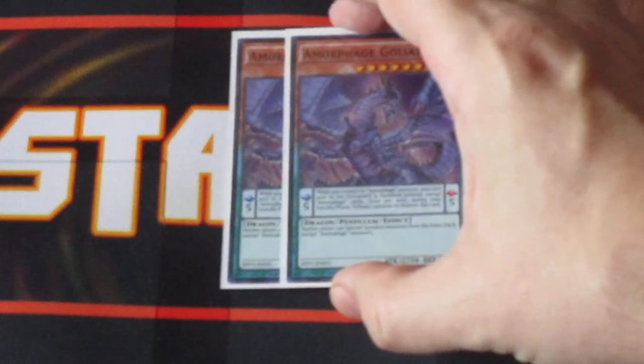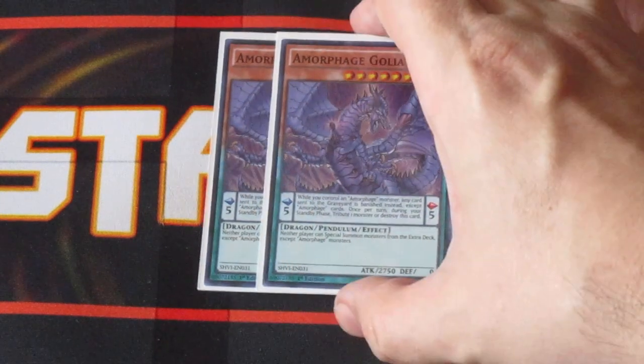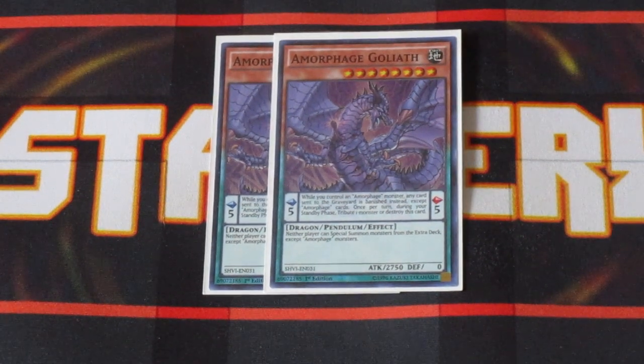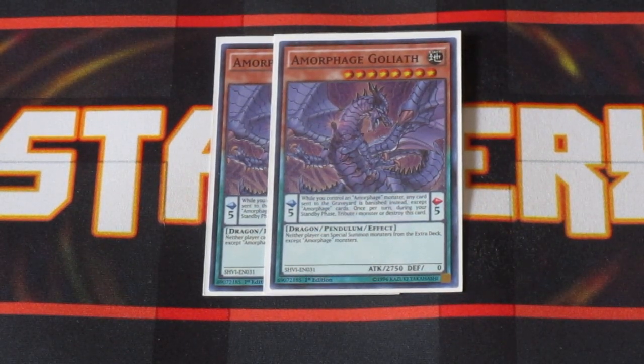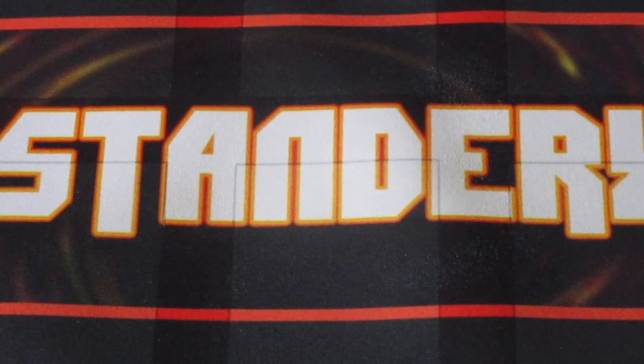Last but not least of the Amorphages, we're running two copies of Amorphage Goliath. This is the card I strongly suggest you run at multiple copies, primarily because its effect states that any card your opponent sends to the Graveyard is banished instead — so it's a one-sided Macro Cosmos. Combined with some of the other cards in this deck, it can be really punishing just by denying your opponent their resources. Definitely an amazing card. It is a two-tribute card, but there are ways to get it on the field without tributing. And if you can power boost it off its base 2,750 attack, it's going to get big real fast.